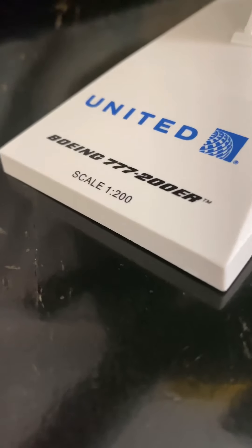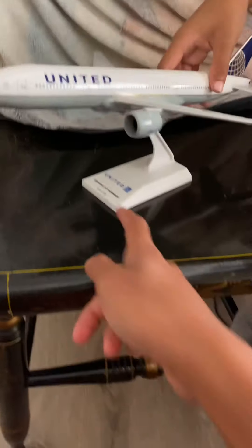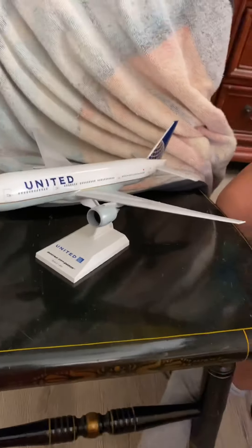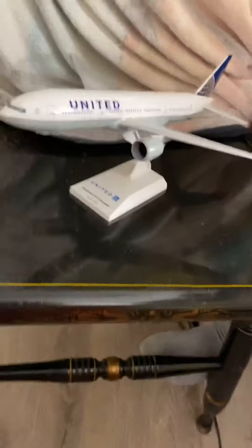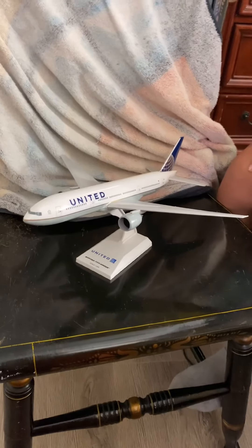Alright guys, so we have built it. This plane is the Boeing 777-200ER. We just built it at 1:200 scale — wait, this is not 1:200, it says on there. Oh, this is bigger. So yeah, maybe I'll take some pictures and edit at the end of the video. Bye, guys.